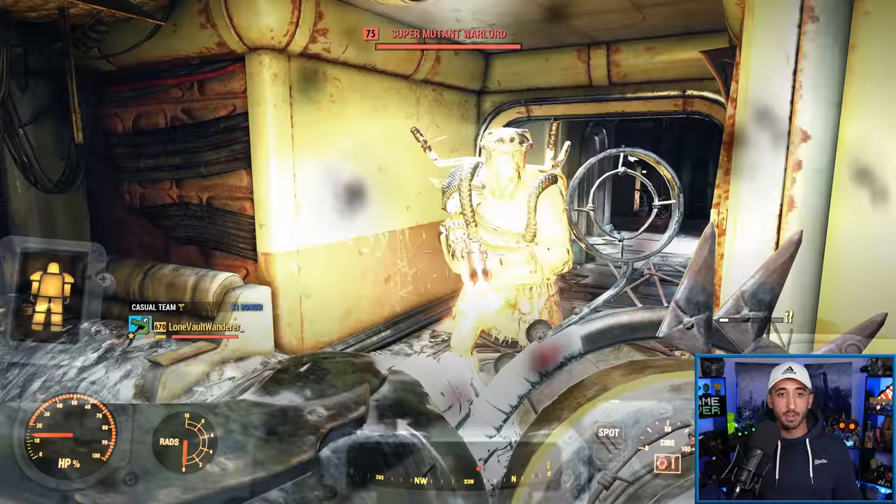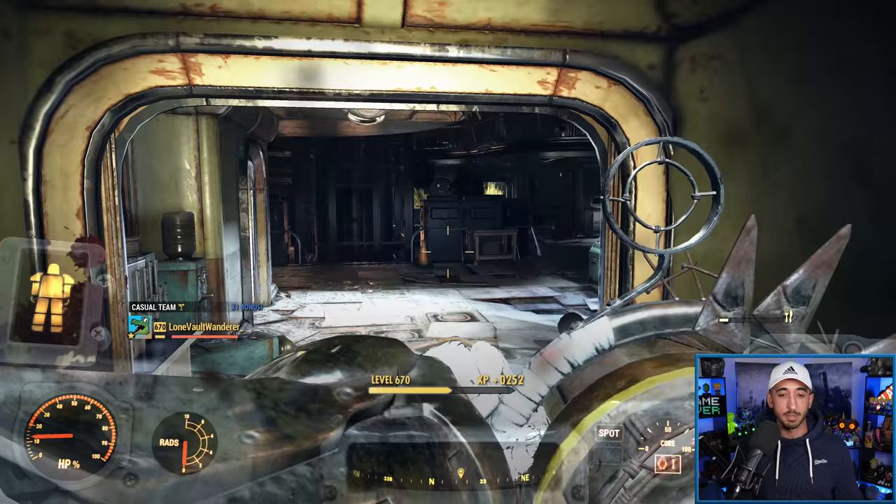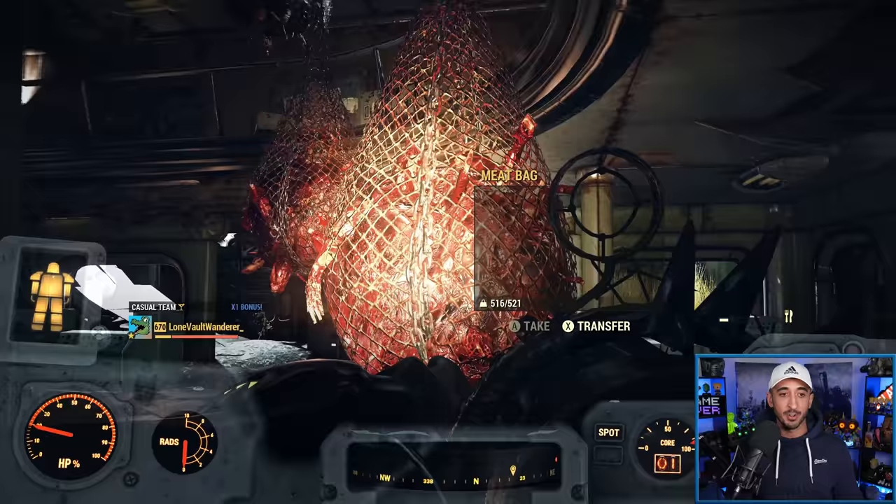These guys are dropping very, very fast. Level 75s — it's still going to be a good comparison. Level 100 right there — let's see how it does against this dude.